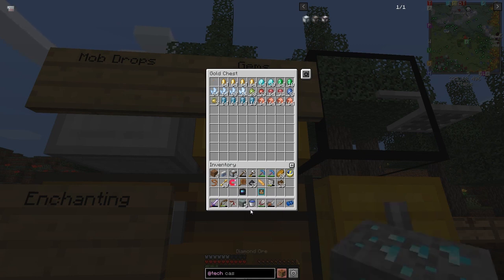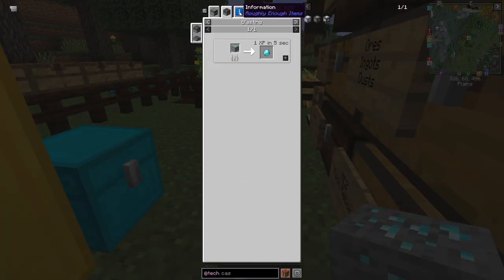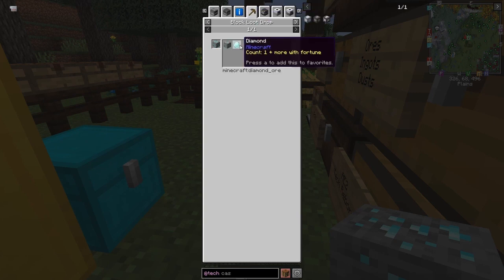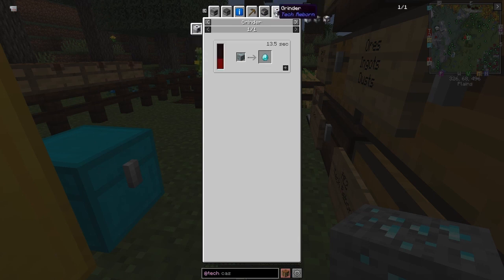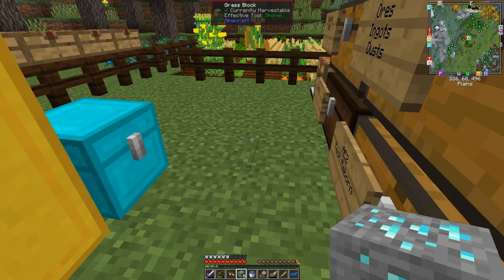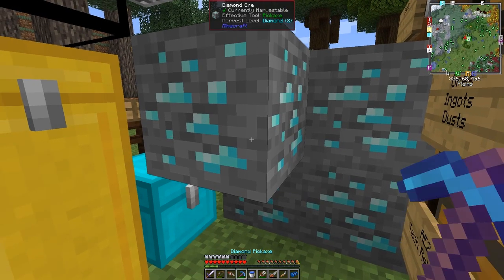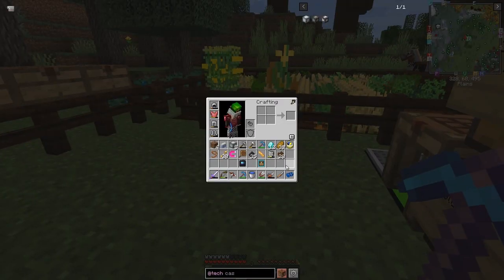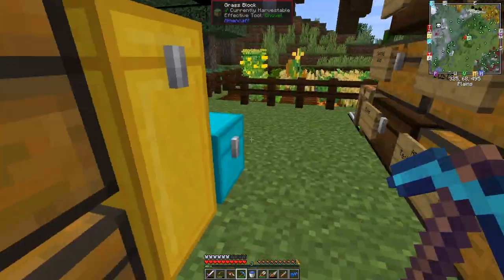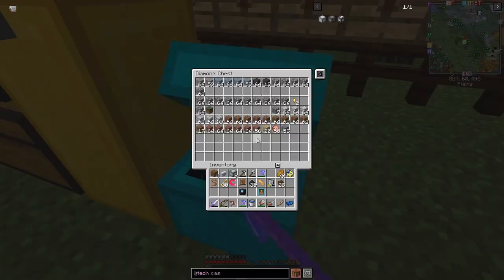Looking at the uses of this diamond ore - you can smelt it, blast furnace it, or loot it with fortune. You can put it into the pulverizer which we haven't built yet, or into the industrial grinder. The industrial grinder with mercury will give us two diamonds plus some small piles of diamond dust compared to using water. Actually I'm better off using my enchanted pickaxe - with Fortune 3 we got 12, which is better than two from the grinder.